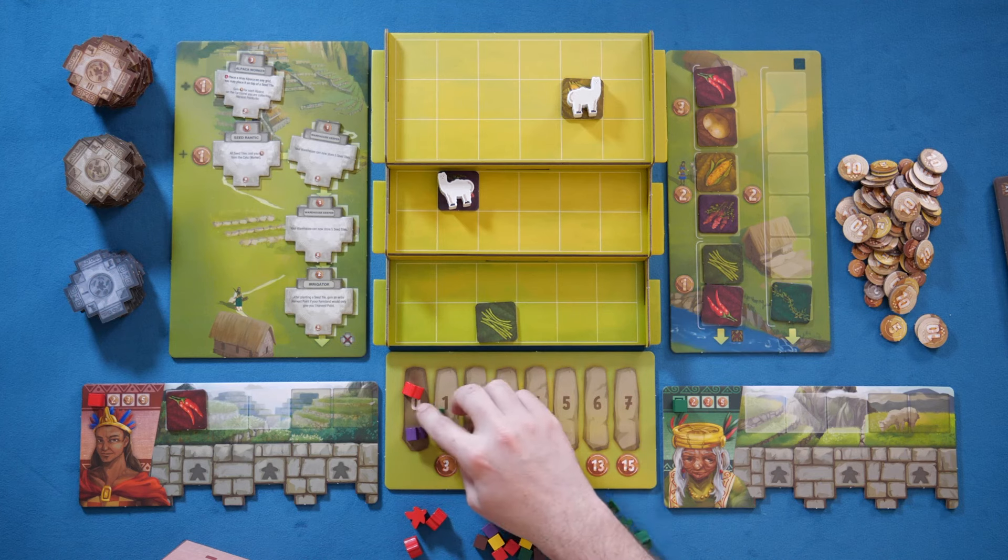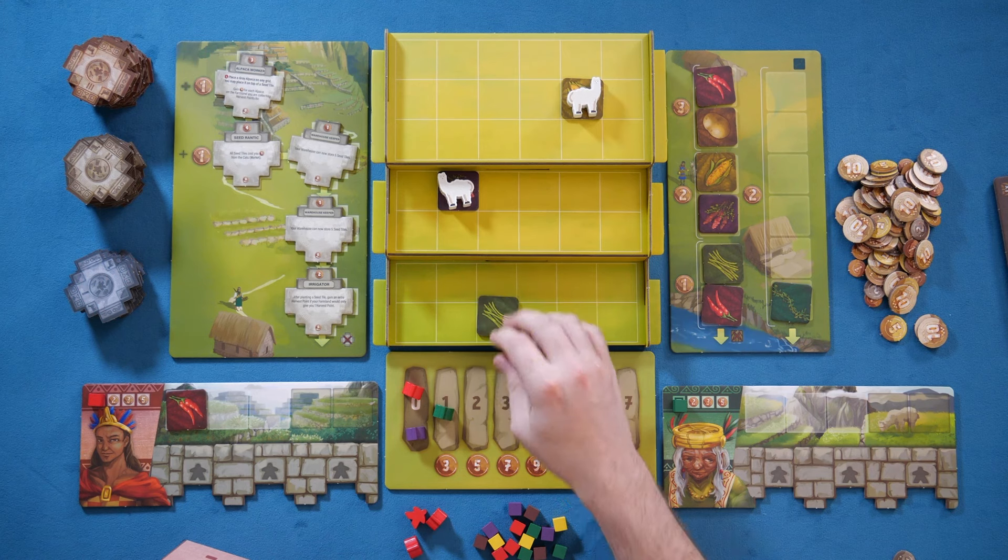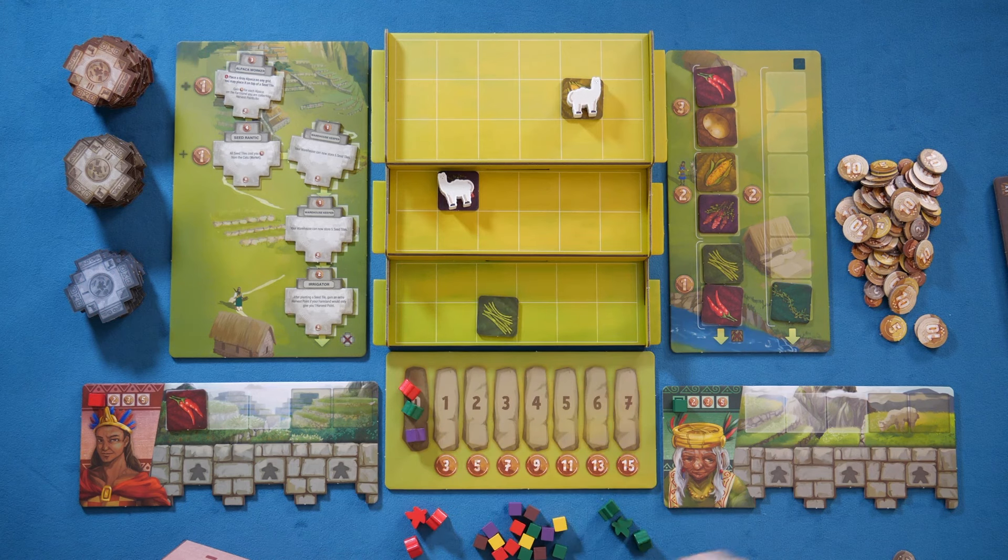Your first two actions are going to be planting your starting plant tile. You do start with three money, but in your first few turns, you're planting a single tile, you're going to cash back and take three more money, and you're going to spend your money at the market and start setting yourself up. The game starts fairly slow, and as you get into that first third, you're going to find ways where you can get more done.